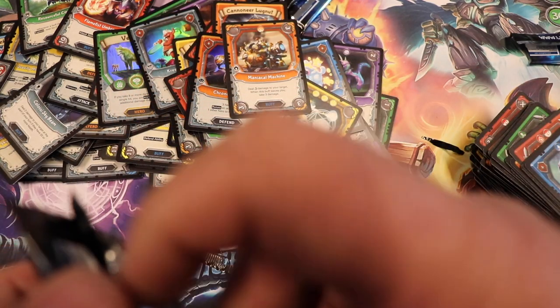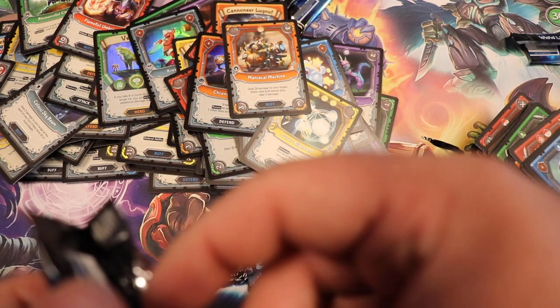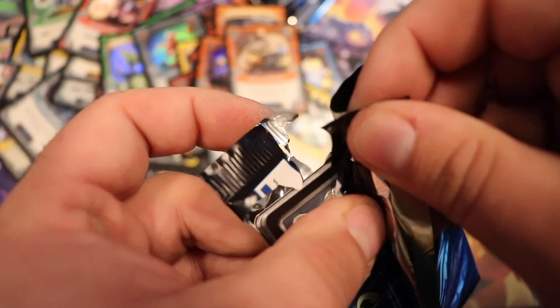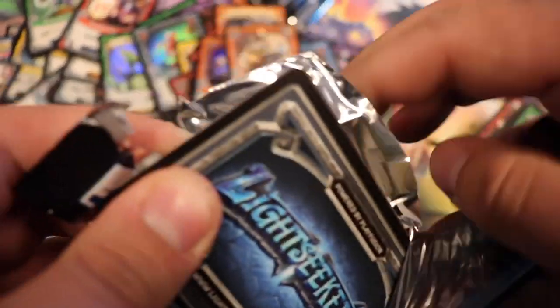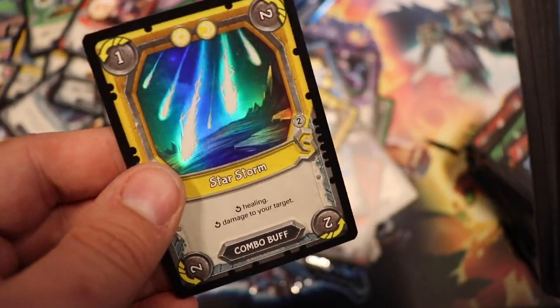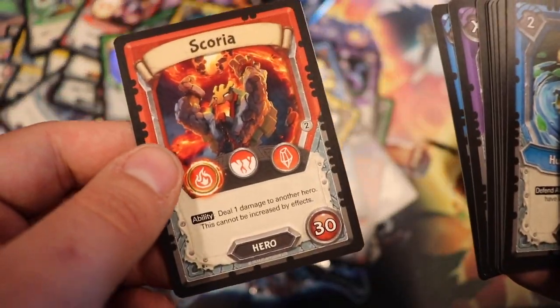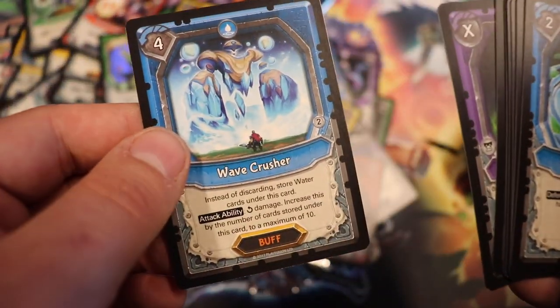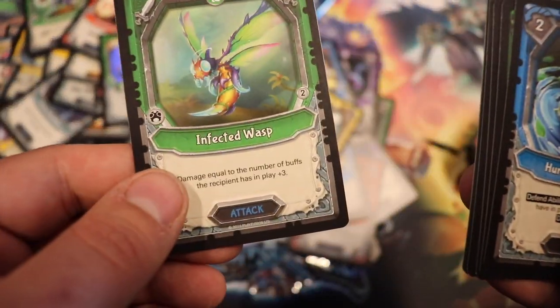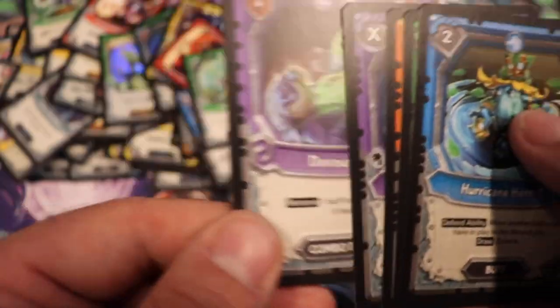Got about fourteen, fifteen packs left including the ones I dropped earlier — our three lucky packs on the ground. Foil: Star Storm — that's a really nice foil. Scoria, common hero: Wave Crusher. Foul Breath Creble, Infected Wasp, and the rest are common.